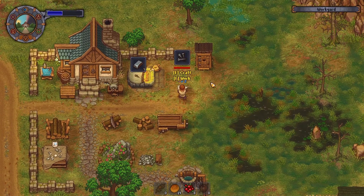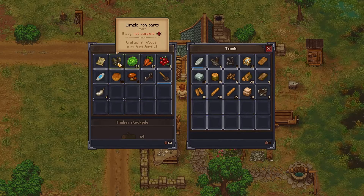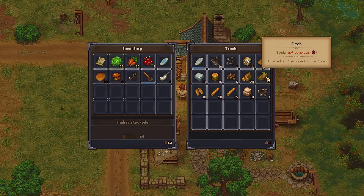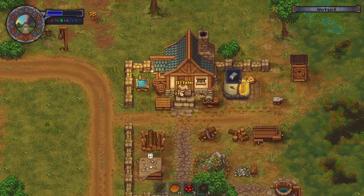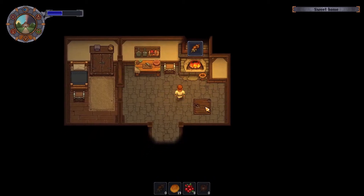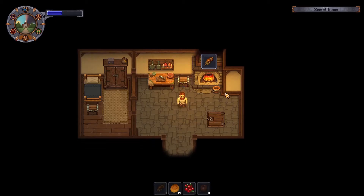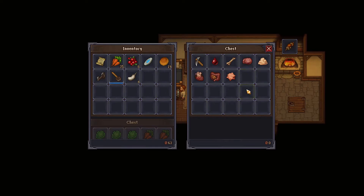Might as well. We have a decent amount of stuff here — nails, iron bars. We probably need more planks. Let's also get some food going: just some mushrooms is probably fine. It was pointed out to me — sorry I forgot your name — that we get salt from the actual pyre. Thank you very much, that is absolutely true.